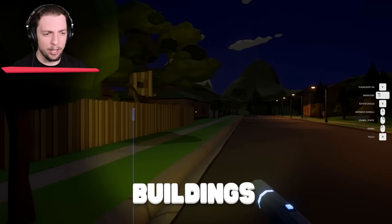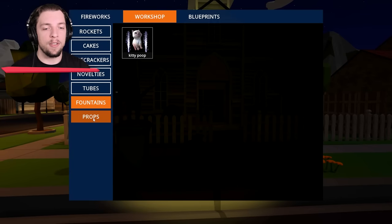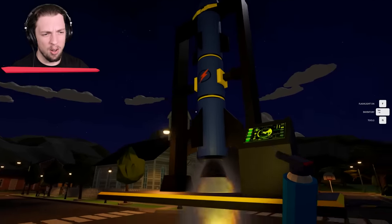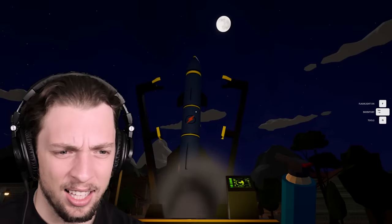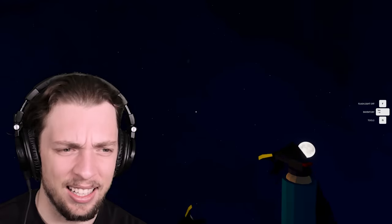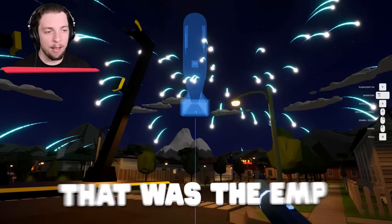Are there any other buildings we can go inside of? The church — that would be a great place to put the nuke. Maybe we should get the nuke into position. There is also the EMP rocket — I did want to try that, but it could have devastating effects. I've just launched the EMP. What the heck? We're launching an entire rocket. I guess that was the EMP falling back down.